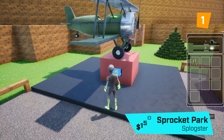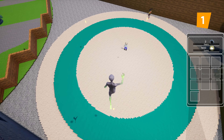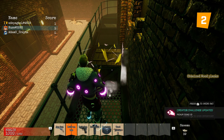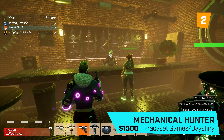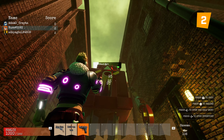The top spot for new games this month is Sprocket Park by Splogster. This mechanical theme park not only lets you build impressive rides, but also contains many mini games you can teleport off to to earn more for your park. The game jam winner Mechanical Hunter takes 2nd place. This adventure game by Frakasek Games and Daisy and Lee has you fighting Twisted Machines, exploring secret areas and collecting scrap to earn better weapons.